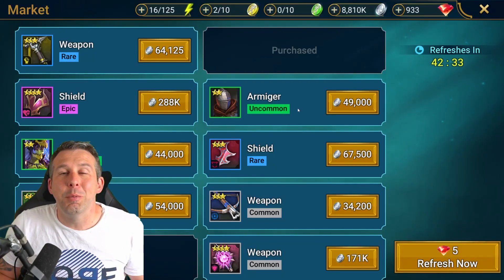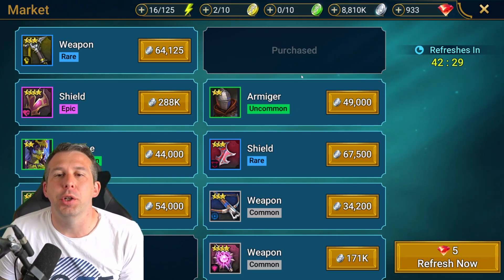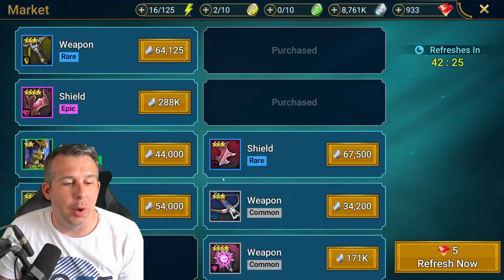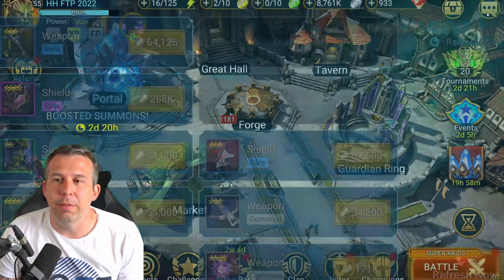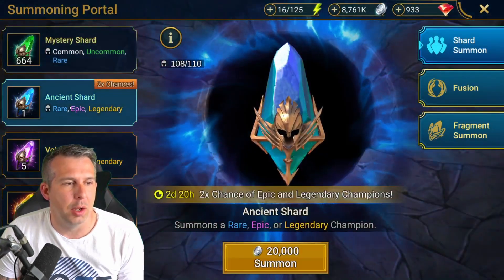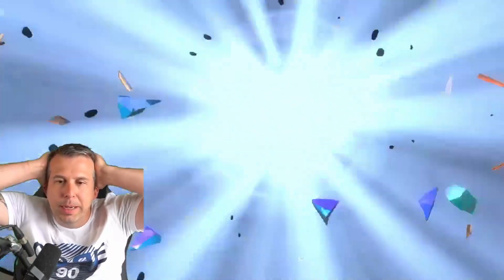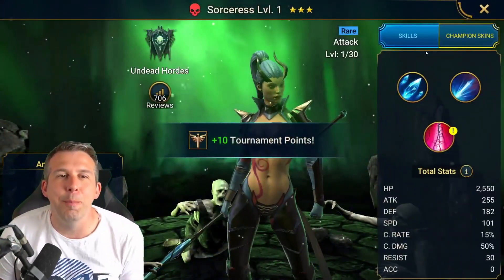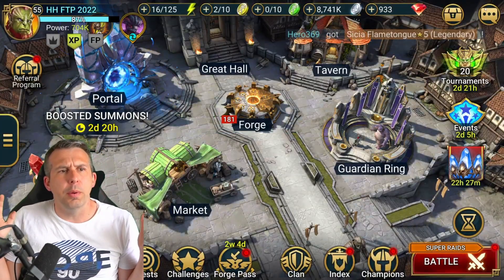I don't know if you've watched my video from earlier today — I did my ancient shard pool and I literally just picked up a juicy ancient from the market which I thought I'd throw into this video as well. Free to play luck has not been where it's at. Anyway, Dark Fae — what we're doing.